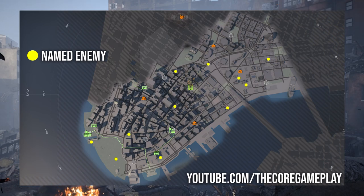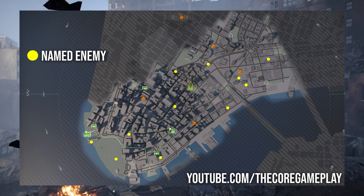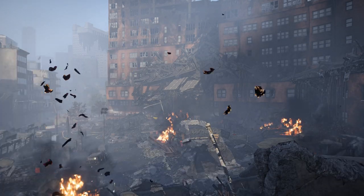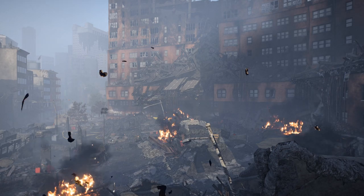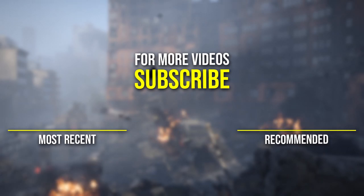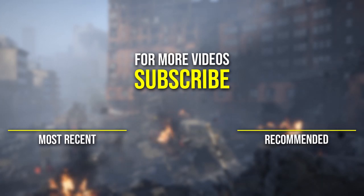Because you watched till the very end, I decided to make a handy map for you so you can pull it up and see all the locations of the named enemies. The map is on screen now and I'm going to put it in the description so you can download it and use it to your advantage. Hope you find your exotic just like I did. If you enjoyed this video, please give it a like, and if you want to see more videos from me, you can subscribe.